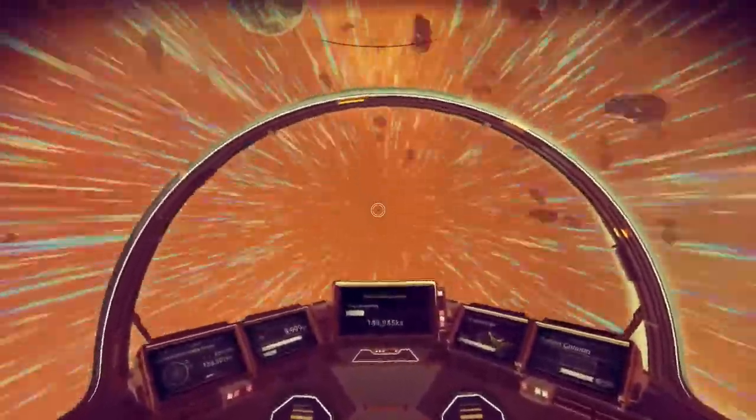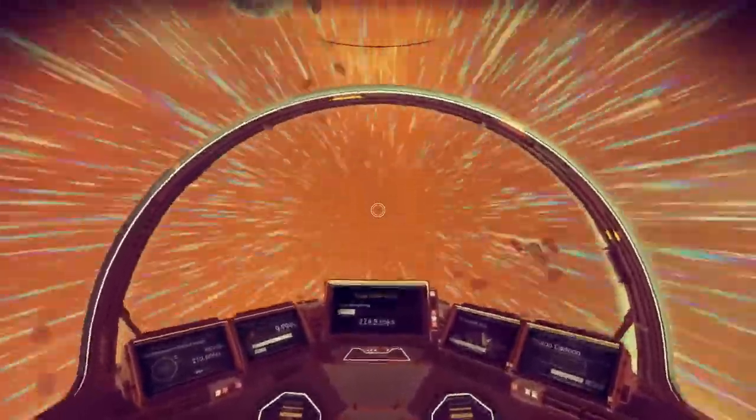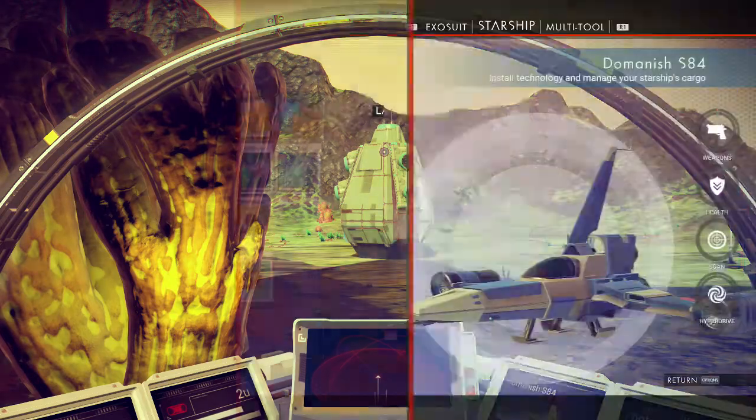If you've been playing long enough and you actually have an Atlas Pass — you only need a V1, not V2 or V3 — you can go to space stations. Every space station has a locked door in the main area. Go through that locked door, and you've got yourself another exosuit upgrade right there.